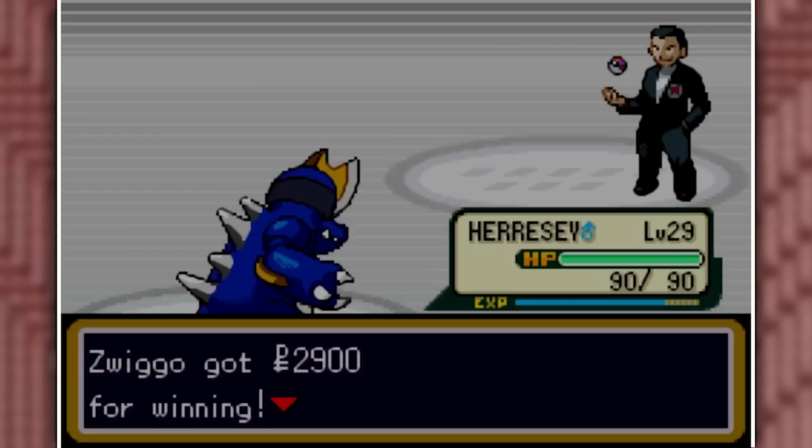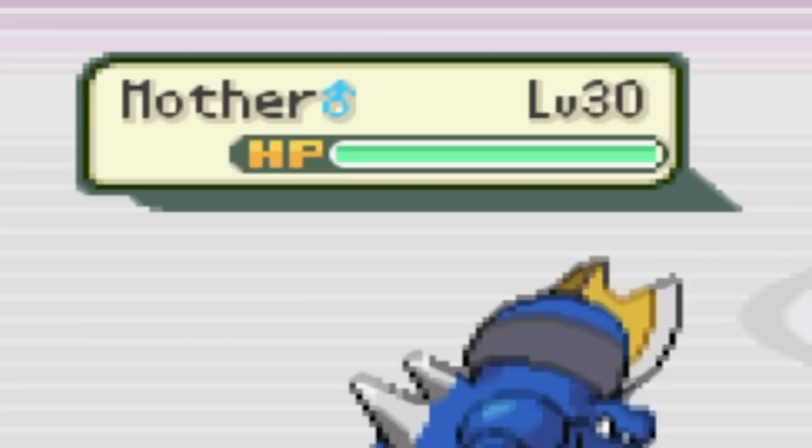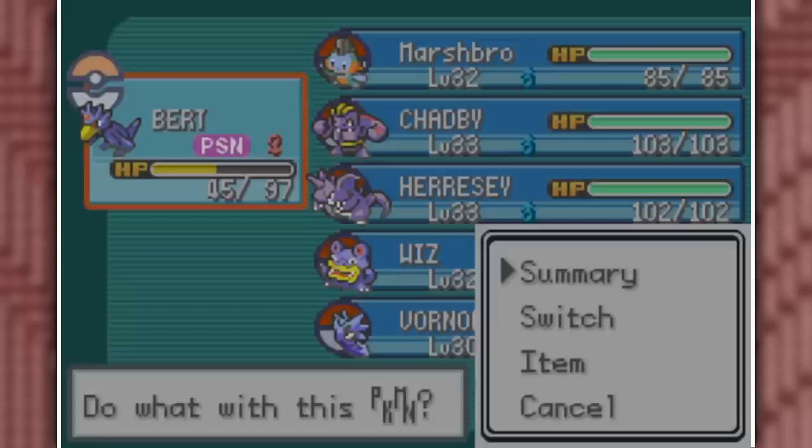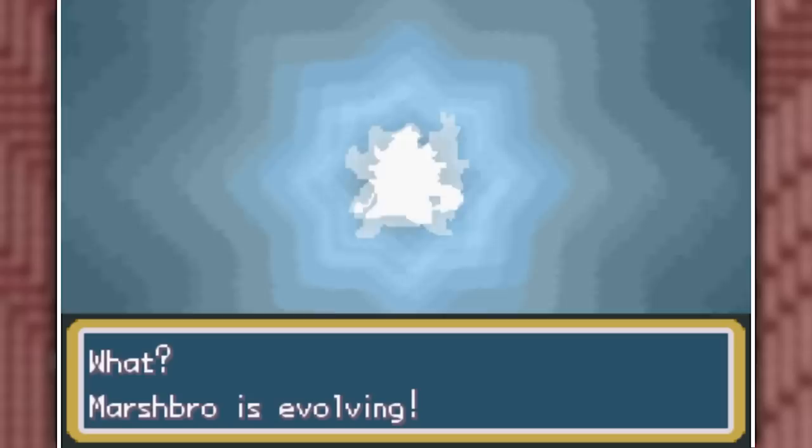We go grab Mr. Fuji, who's being guarded by Mother — literally Mother. Once we get the Pokeflute, we head to Silph Co., where we evolve Bert into one of the biggest abominations I've ever seen. Marshbro evolves into Swamp King, which would probably look better if it wasn't shiny. This is probably one of the only Swamperts — or Swamp Art Forbs — that I'm going to dislike.